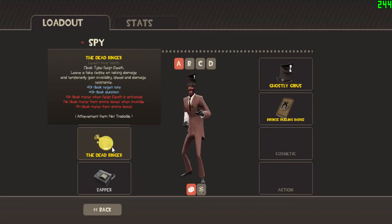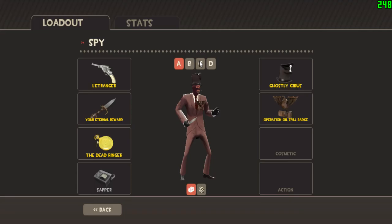The Dead Ringer has 50% cloak regeneration and 40% cloak duration, but you get less cloak from ammo packs. Why do I use this? You can drop a fake corpse when you're taking damage, and it can be really good in some situations. I've gotten behind a lot of enemies using it. And then the regular sapper.